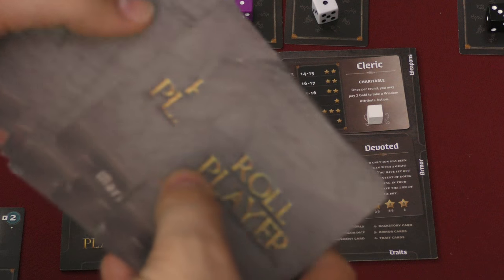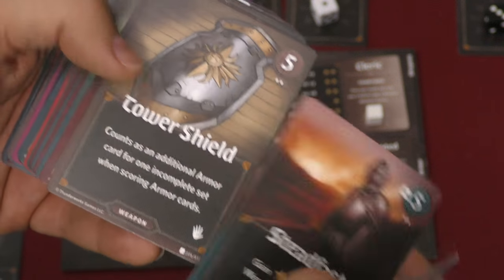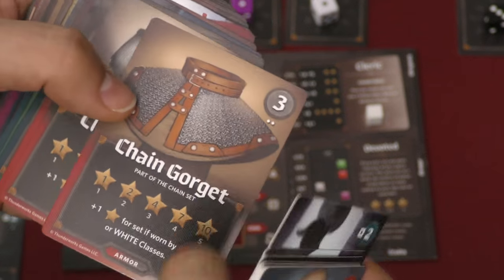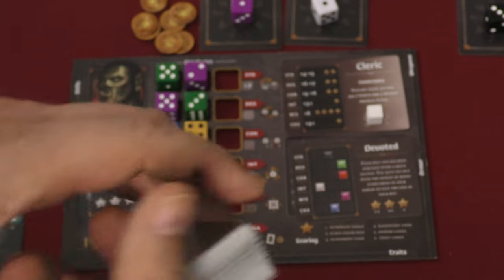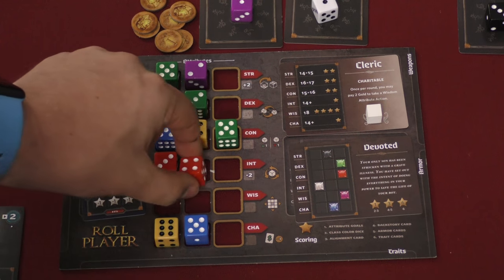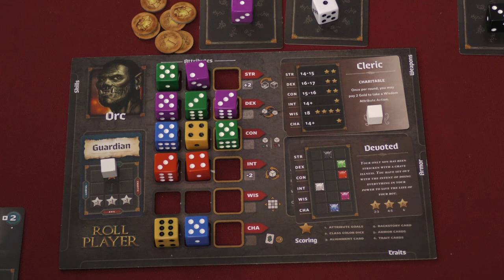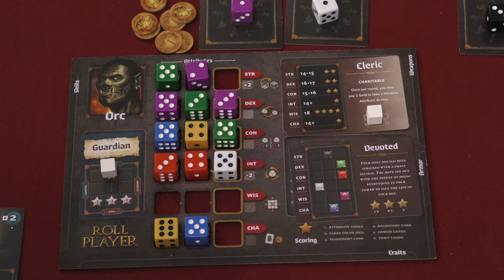The deck is split into lower-level and higher-level equipment shuffled on top of each other, with different armor sets for different character classes. Some trait cards give straight points at the end of the game — one gives a point for every skill card you have, another gives two points if your strength or constitution is eight or less. Each round you simply add another die and another card. You can also refuse a card and take two gold instead. At the end of the game, you add up all the scores, card bonuses, and color-matching bonuses — most points wins.